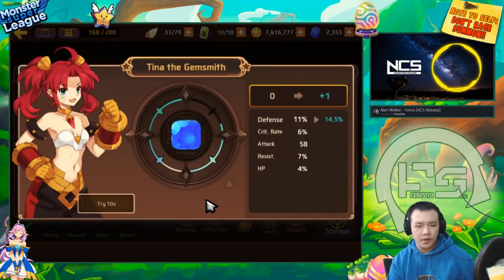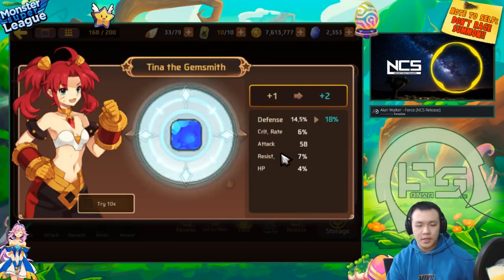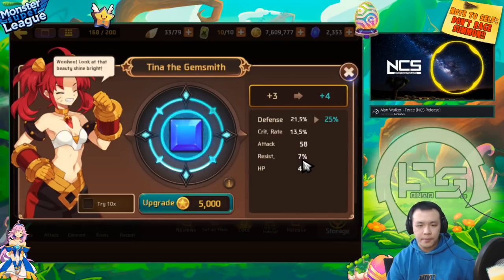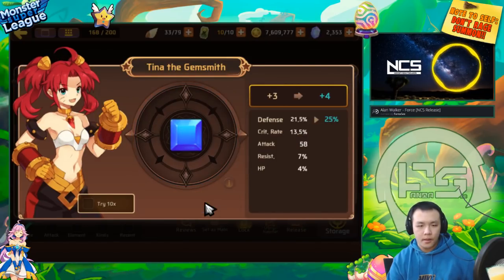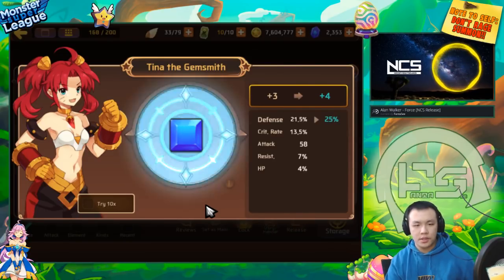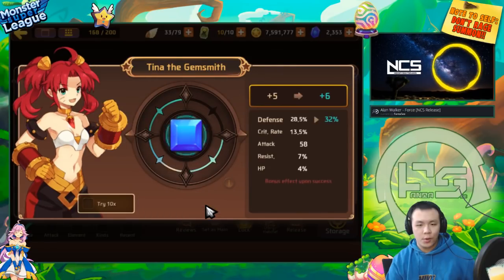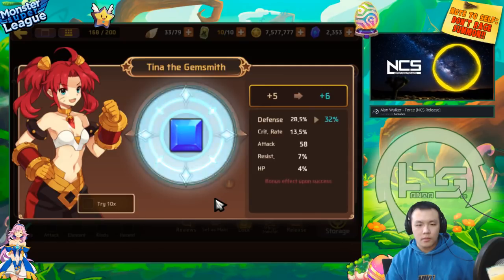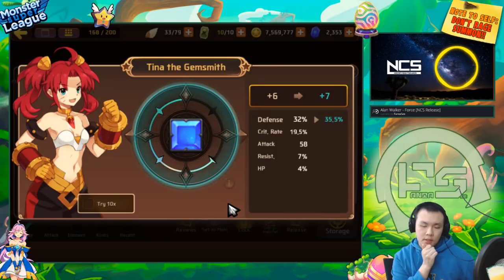The valor gem set is actually the least used and I didn't really keep that many valor gems. The only way I would keep a valor gem is if it's an attack gem with crit rate, or any gem that has both crit rate and resist. This one's a defense valor with crit rate, resist, HP, and a flat attack - so we're gonna try it out. If it goes into the flat attack at plus three I'm probably going to sell it.